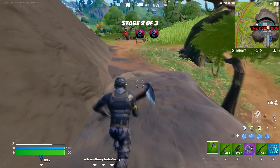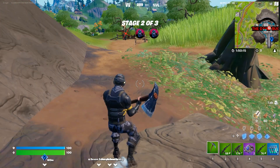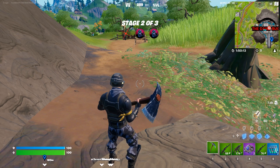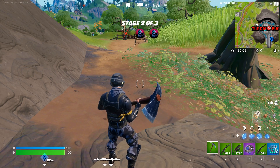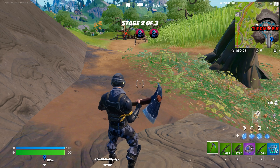Hey, what's up guys, it's me IJ. In this video I'm gonna show you how to do the challenge. The challenge is you need to assist seven agents in eliminating IO forces at the Daily Boogle.